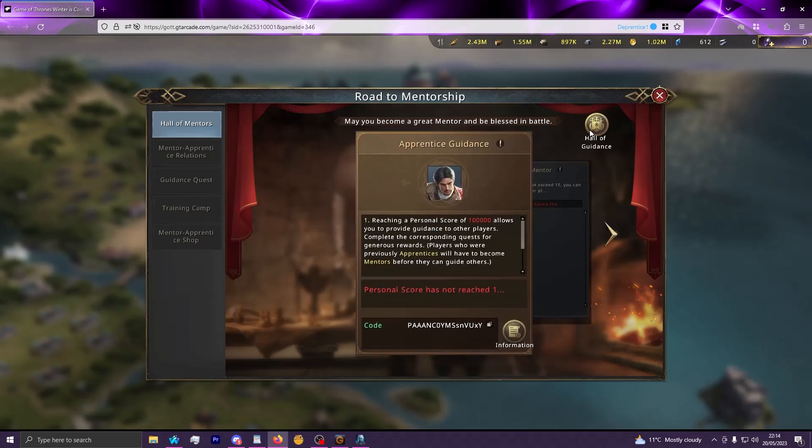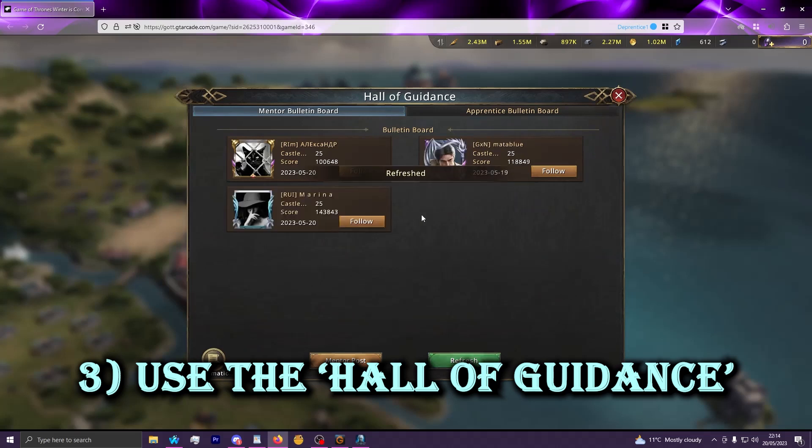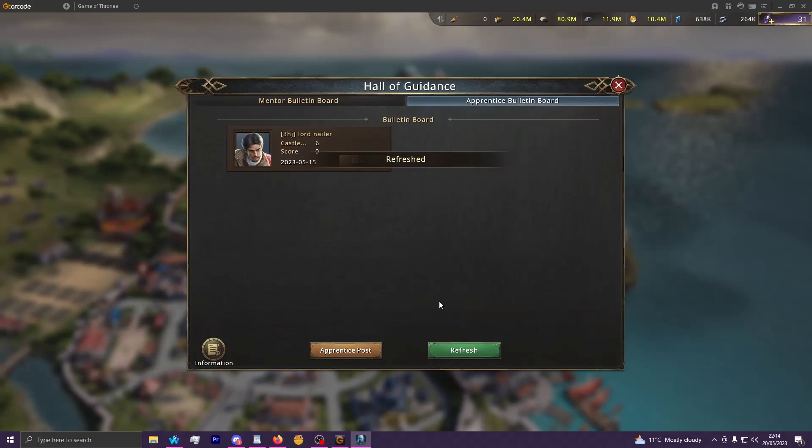The final method is the Hall of Guidance tab. This is available from both sides. From the apprentice side, mentors can post themselves which you can then follow. Alternatively from your main account you can go to the apprentice bulletin board, and if there are any apprentices listed there, you can guide them through that.